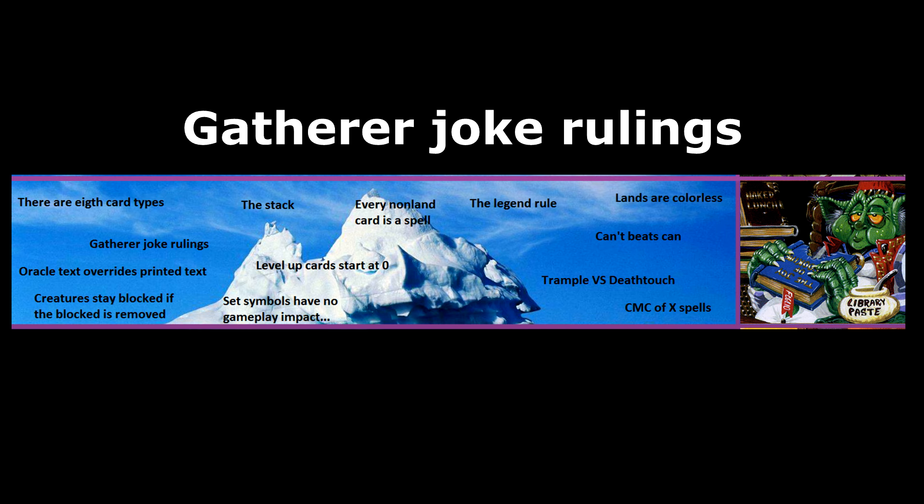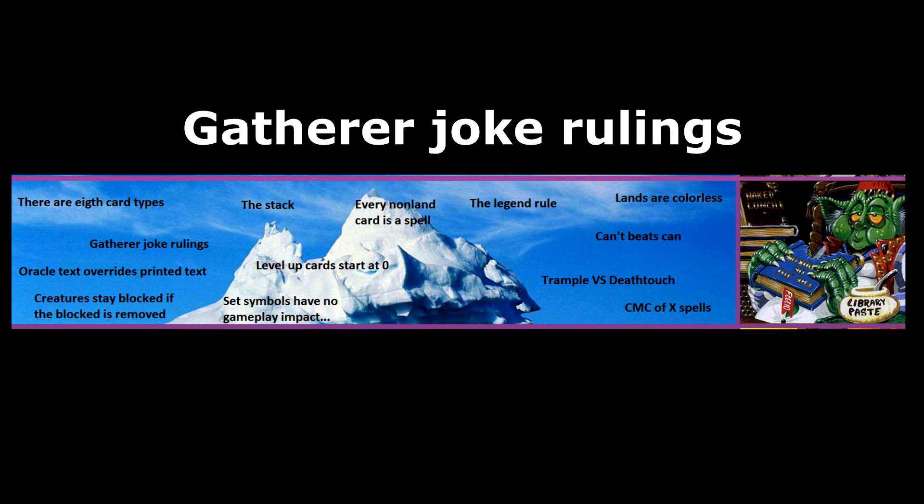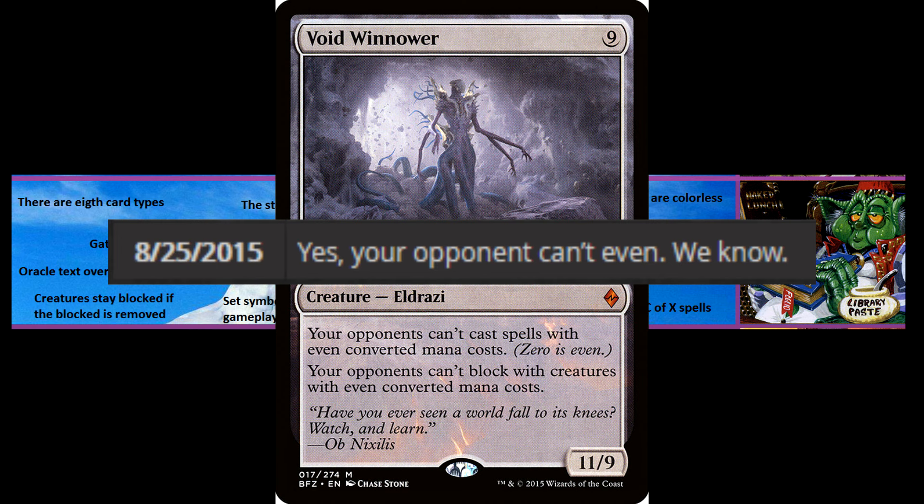Gatherer is the official database of cards hosted on Wizards of the Coast's website. It also includes official rulings for many cards, and some of these rulings include jokes. For example, in the official rulings for Void Winnower, it points out that your opponent can't even. Or in the rulings for Archdemon of Paliano, it notes that if you draft multiple Archdemons, you should consider carefully why the Archdemon seems to favour you.